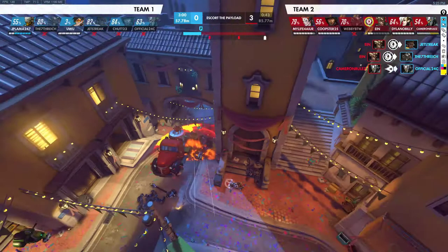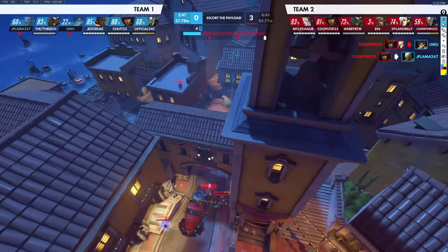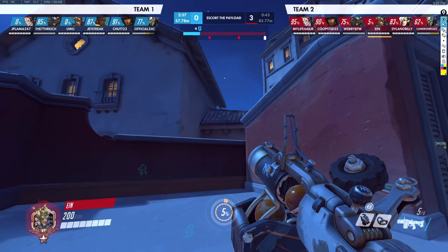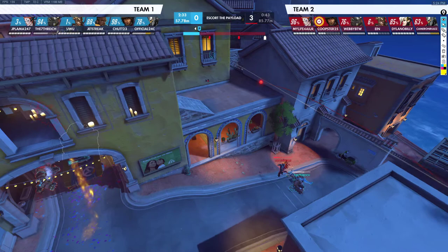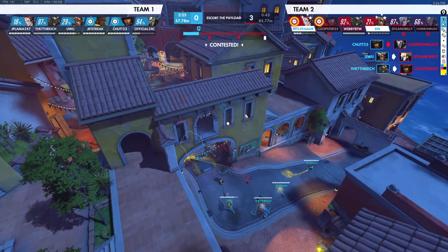We've got a Roadhog on his way back. We put the Junkrat back up on the high ground — this is good as long as you have your mines to escape if they pressure you. Our Kree gets hooked — that's a greedy position. Especially when the enemy team has a Roadhog, you need to play very safe. Then we go for the Res, but the Res was too aggressive as well. Unfortunately we lose the point for that.